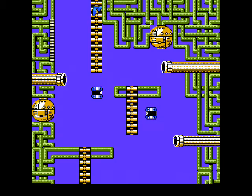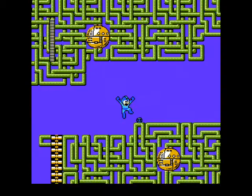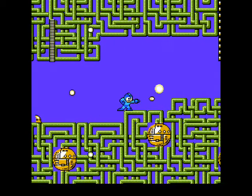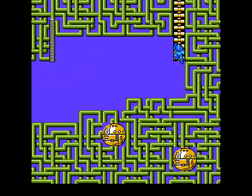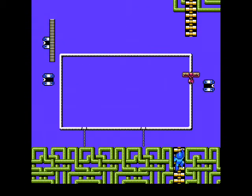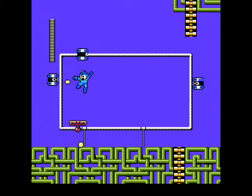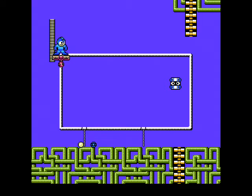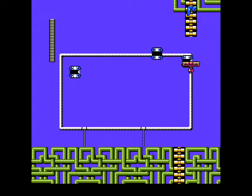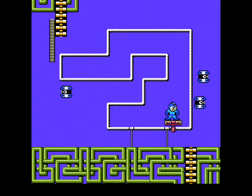Oh, there we go — that was pretty easy. And we have some meds here. Now we have what are basically Mega Man 2's equivalent of line-guided platforms from the Mario series. There are three rooms like this in this stage, and this isn't the only place we'll see them.